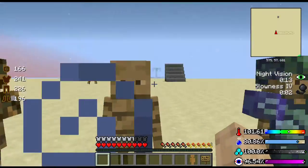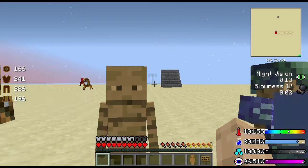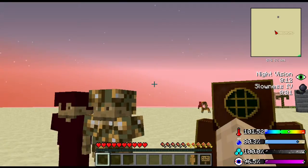Shipwrecks add a diving suit, which gives you slowness and night vision and water breathing as long as you've got the full set on.